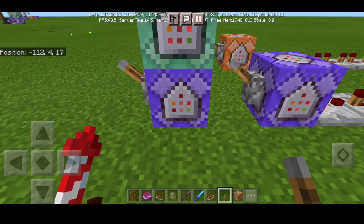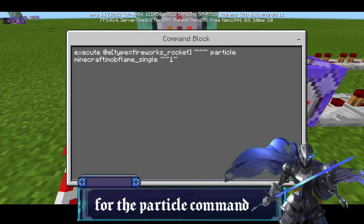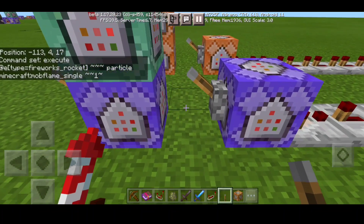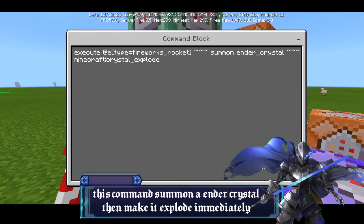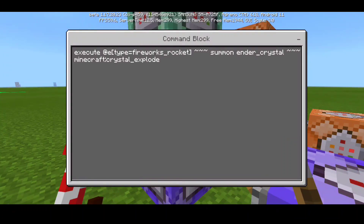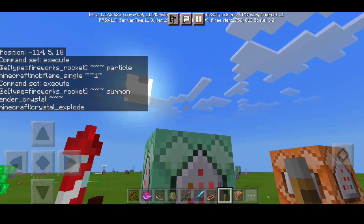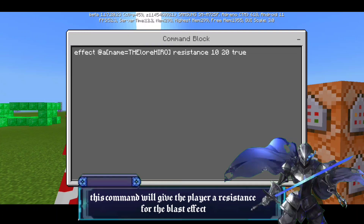Alright, let's go into our first command block. The first command is: execute at type equals fireworks_rocket, then particle minecraft:flame single, to the anchor. You need redstone for this. The second command is: execute at type equals fireworks_rocket, then summon ender_crystal, with minecraft:crystal_explode — this summons the ender crystal and makes it explode. Set it to chain, conditional, and always active.